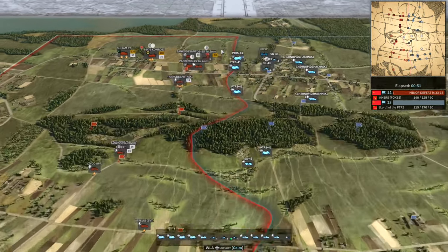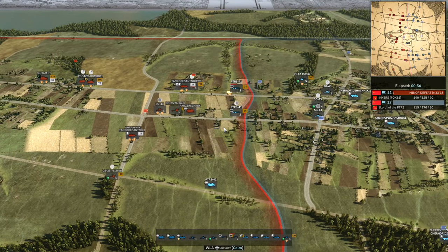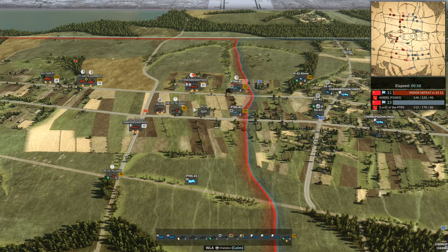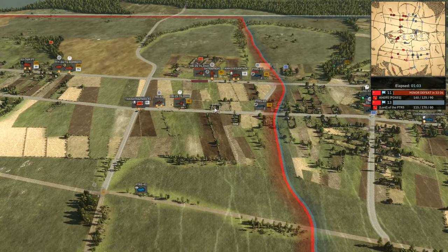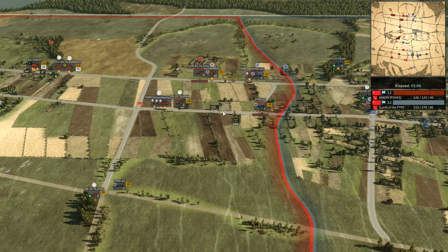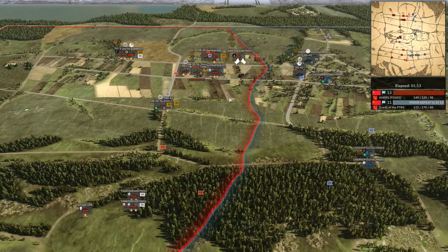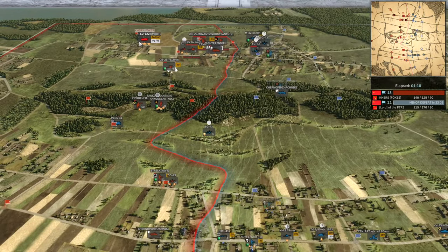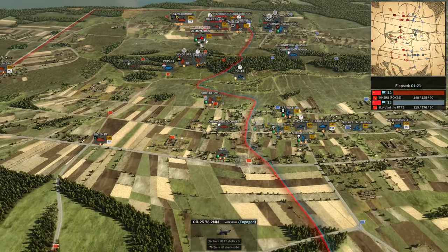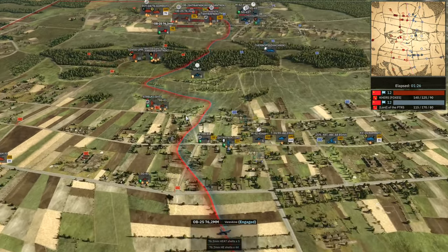Nice to see Kurz get back to his Vanguard self. I think he plays this income really well, so I'm interested to see how he does with it here. PTRS is getting some kills up north already, killing off some things in transports. They don't kill the Tanko in time — it being in a half-track means the PTRS just doesn't really have the time to kill it. But he did take out the Panzerschreck, which was nice. The SU-122 is going to stop the PTRS from getting on top of the OB, and the PTRS that was rushing on the bottom side gets taken out by the VT-4 before it unloads.